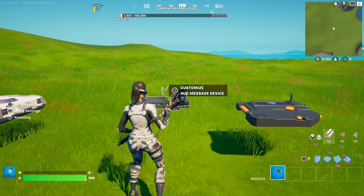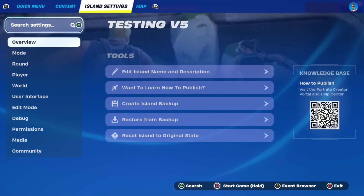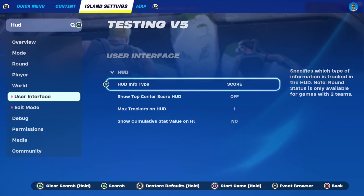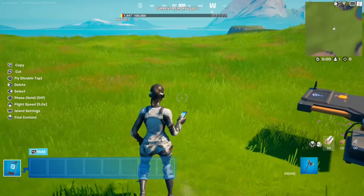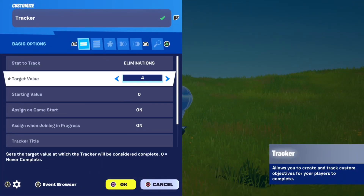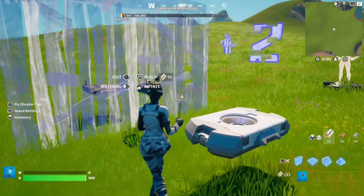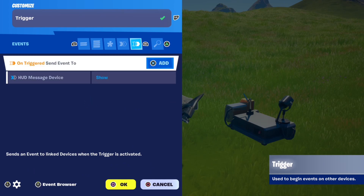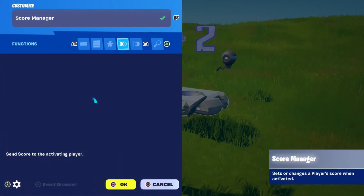That's how you make the placement point system. If you want players to see their points while playing on the right side of their screen, go to your island settings, under user interface, go to HUD info type and set it to score. Also, if you want to make multiple placement tiers, copy this process but put the tracker target value lower — so top 3 instead of top 5, for example. In your score manager, put a higher score value so players get rewarded more for staying alive longer. Change the message in the HUD message device too. Make sure the second tracker is only sending events to the second score manager and second trigger, and not the first ones, as that will mess the whole thing up.